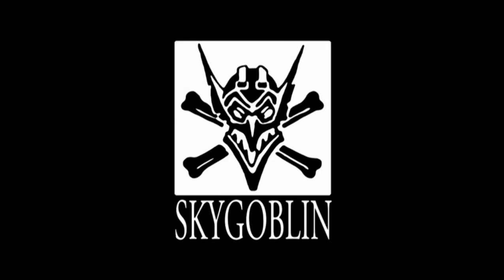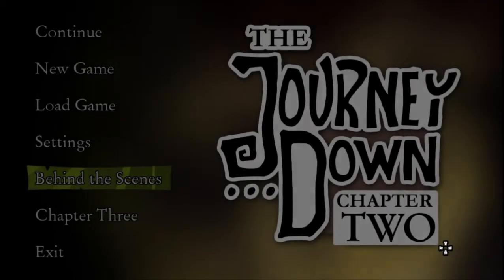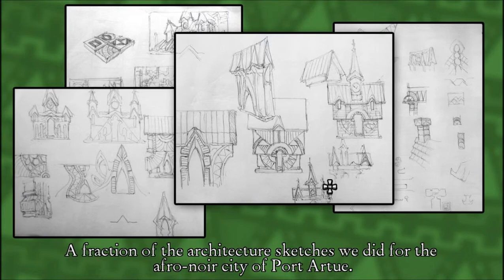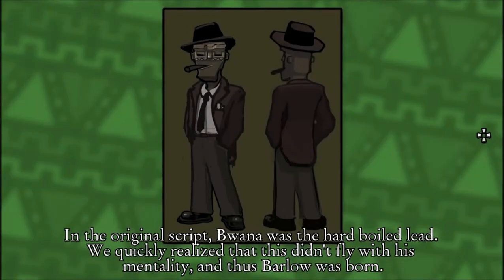Now we do get behind the scenes — I'm excited. A fraction of the architecture sketches we did for the Afro-Noir city of Port Archu. In the original script, Ibuana was the hard-boiled lead. We quickly realized that this didn't fly with his mentality and thus Barlow was born. Oh, that's neat — so Waffle Iron was originally supposed to be the lead? Wow, that's cool.